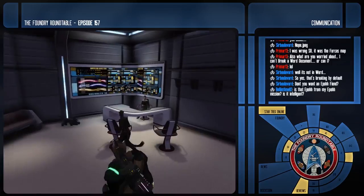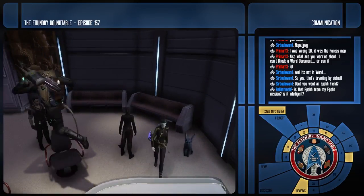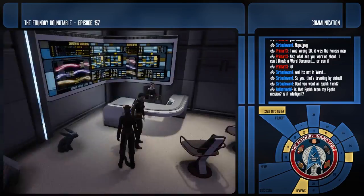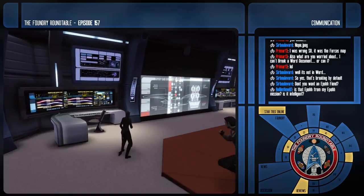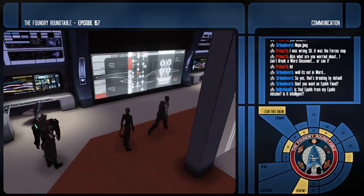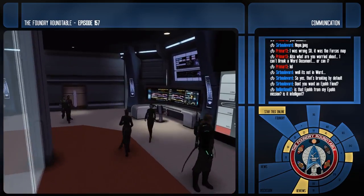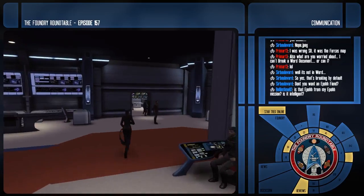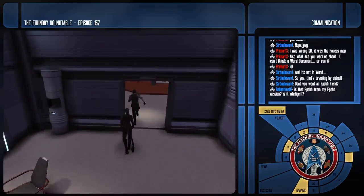You have the wrong master systems display — there's no Sovereign one available, so you just pick whatever's close. I really did like having that big thing back there. This is the MSD for an Odyssey. You should have an officer standing right here looking at it with an optional dialogue.